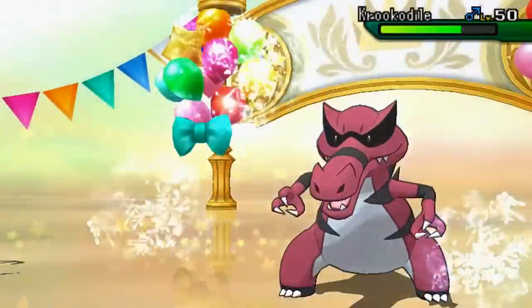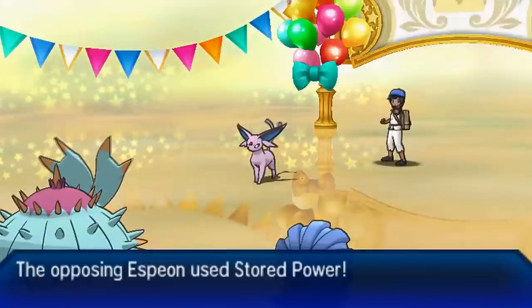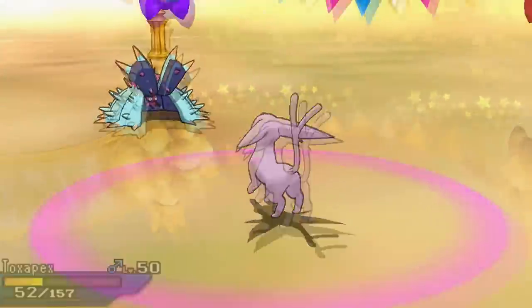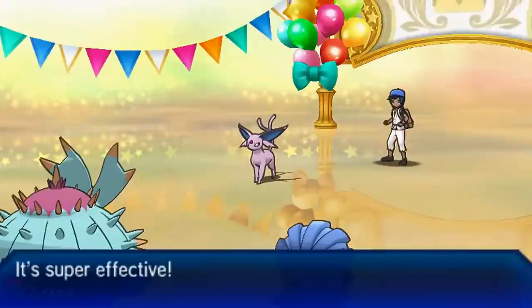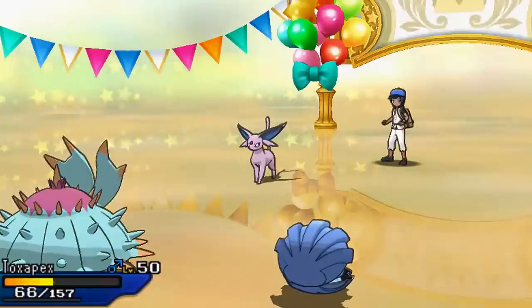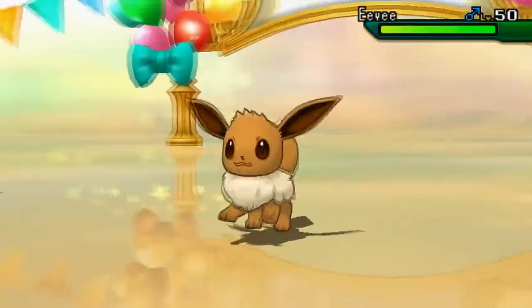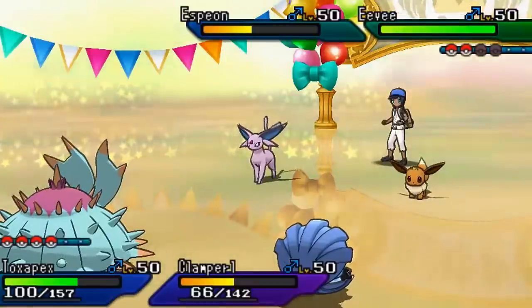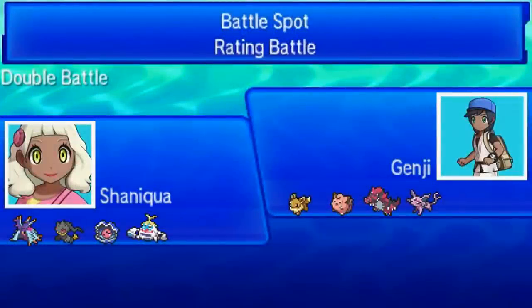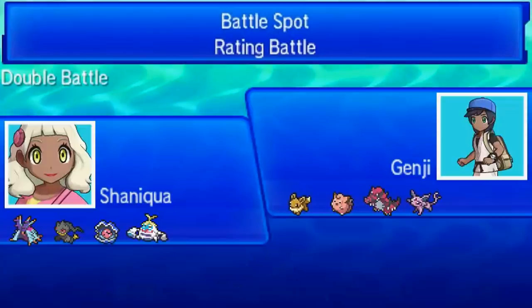I go for After You yet again and go for Ice Beam this time, not risking missing Muddy Water. Ice Beam knocks out Krokorok — down goes Krokorok. My opponent just cannot do anything. I probably shouldn't have posted this battle since it was a little one-sided, but I felt like if I was going to post the battle where I got obliterated by the sun team, I should also post this one where I obliterate the Evoboost team. We defeat my opponent thanks to Toxapex's Haze pretty much single-handedly.